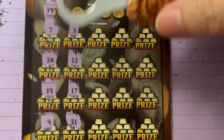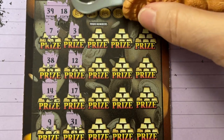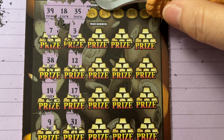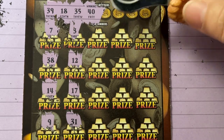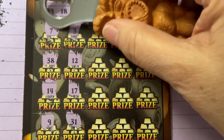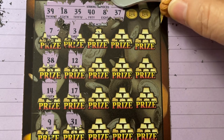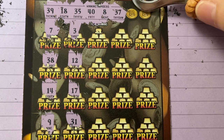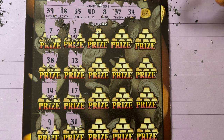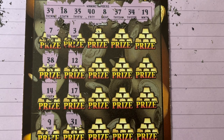39 no — we have 38. 18 no, 17 down there. Looking for 35 — we have 38. How about a 40 no. There's my 8 — we have a 3 and a 7, and a 9 but no 8. 37 — we have 38. 34 no, 34 no, 34 — we have 31 and 19. Nope, we have that 9.